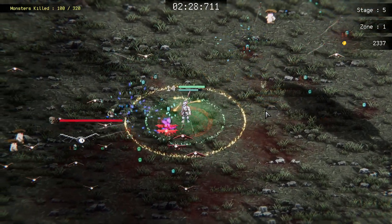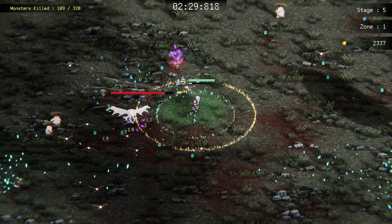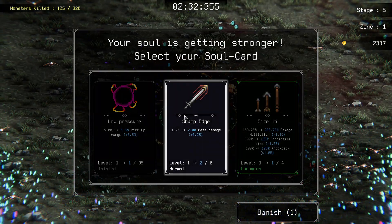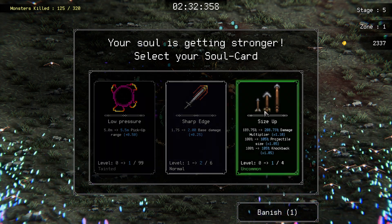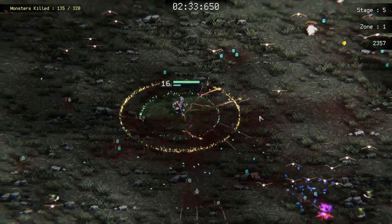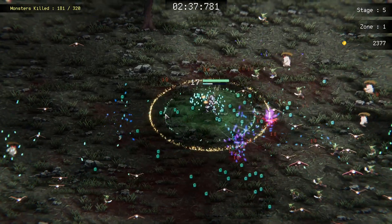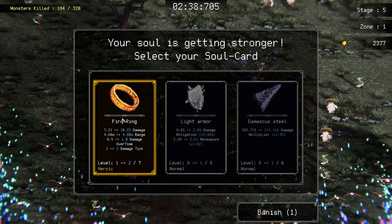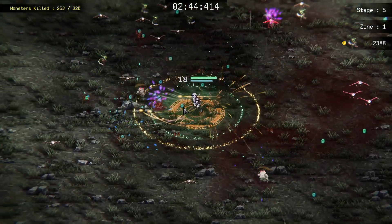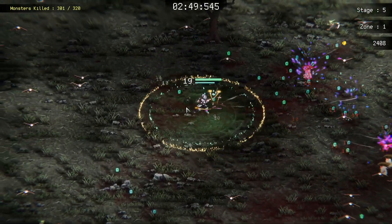This guy here with the big health bar is a boss and we just absolutely shredded him. More damage, more projectile size, more knockback — all good. And another boss which just got absolutely destroyed. You can see those auras are getting much larger and really really starting to put in a lot of damage — just boom, that's a boss done.